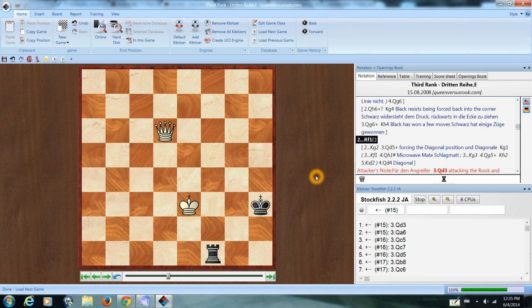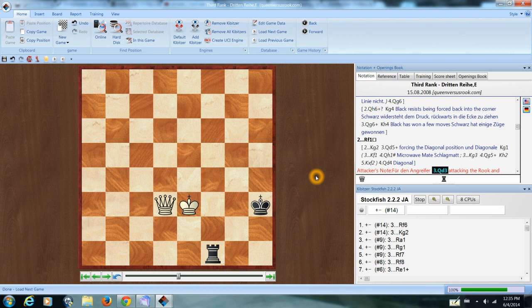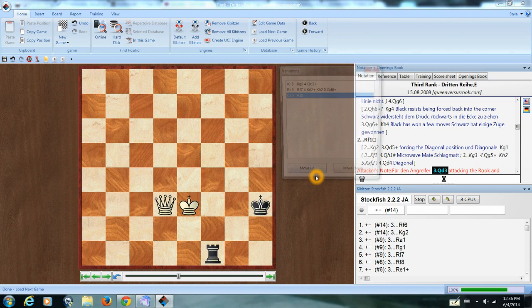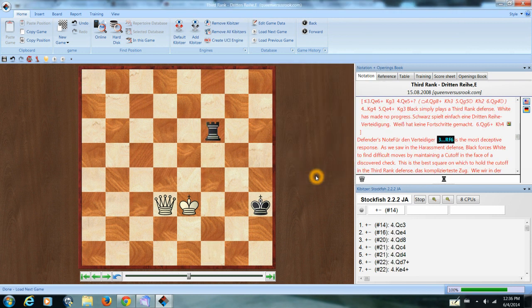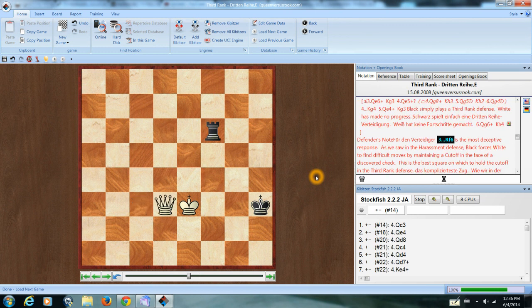From this position, the right move for the attacker is not obvious. It's to set up a discovered check, very much like what we saw when dealing with harassment defenses. Now we get into enormous complexities for the attacker. This is the most confusing thing to do to an attacker — hold down that third line to the bitter end — because the right move for the attack is here. Don't give the discovered check yet; in fact, any discovered check loses eight moves.